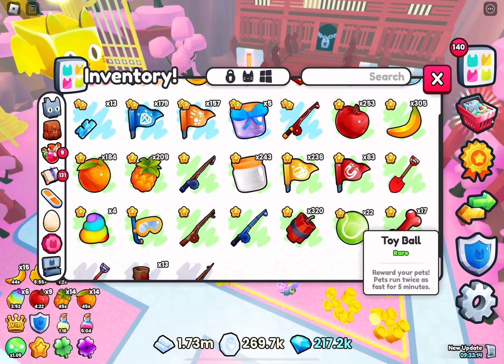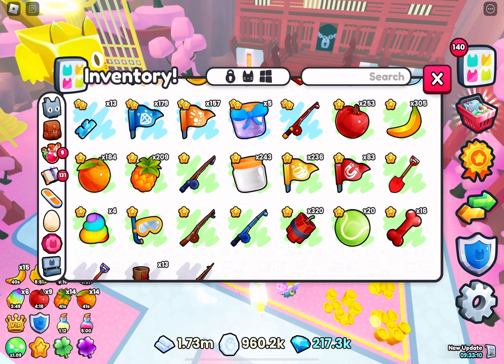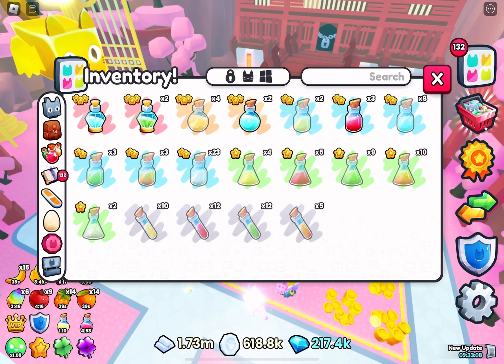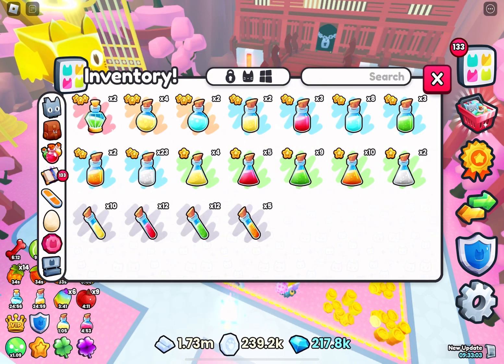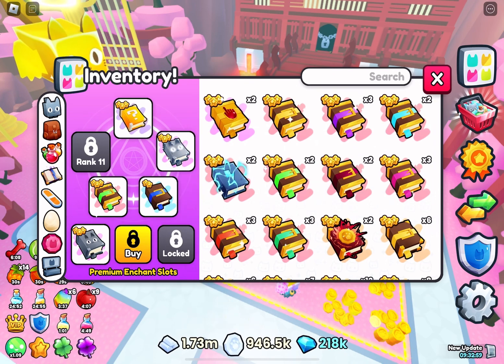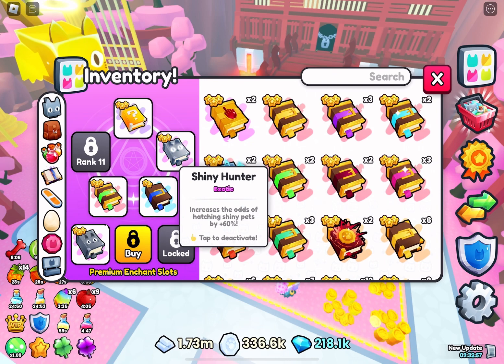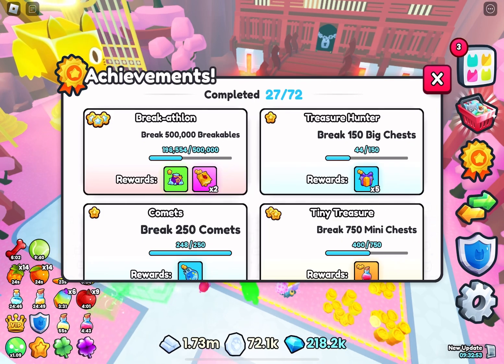I'm just going to click on all these. Like I said, I like to keep it all stocked because it all helps. That's my items. Here's my potions. I just don't use my lucky potions because I don't want to waste them. These are the enchants I have on. Because I was hatching, that's why I have my huge hunter and my shiny hunter on.